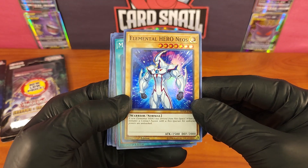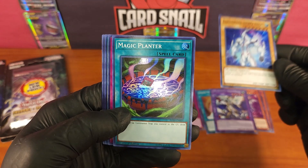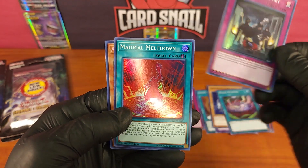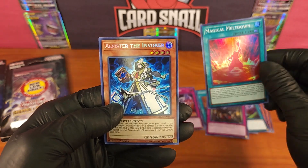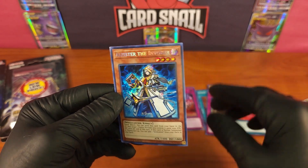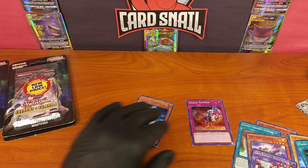Every card is holo. Elemental Hero Neos — that is a really nice card. I love the holo on these where it's the flat matte characters with the rainbow holo background. Magic Planter — really nice card, there's a Yu-Gi-Oh card melting into it. Urgent Ritual Art. Magical Meltdown. And here is the ultra rare card — Alistair the Invoker. You can see the letters and the Yu-Gi-Oh logo itself is holo, which we didn't get in the last pack. So we're going to keep that card separate.